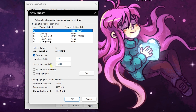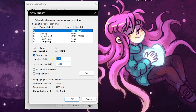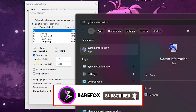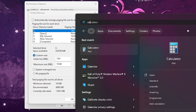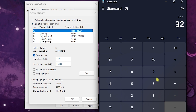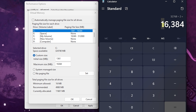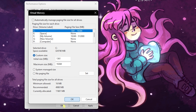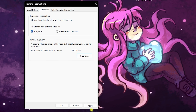Head to the Advanced section and set up your virtual memory. Click Change, deselect 'Automatically manage paging file size,' and select Custom Size. The initial size should be 1361 MB. For maximum size, check your total RAM via System Information — mine is 32 GB. Open a calculator, multiply total RAM by 1024 to get megabytes, then divide by two. Paste that value as the maximum size, click Set, then OK, and apply.